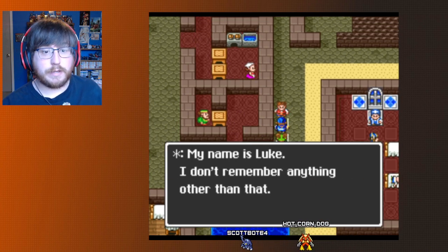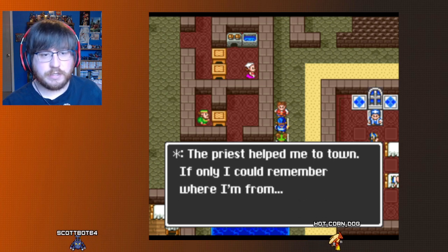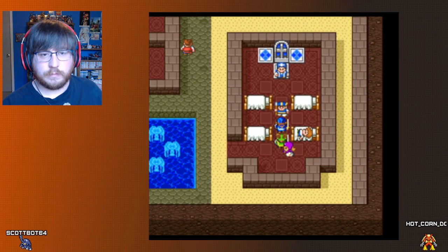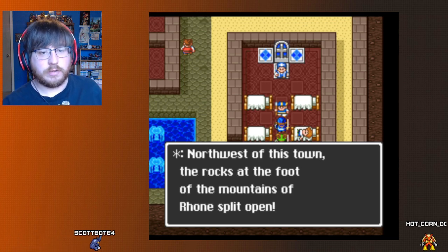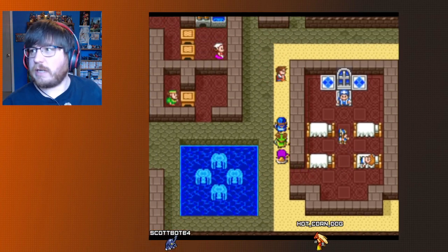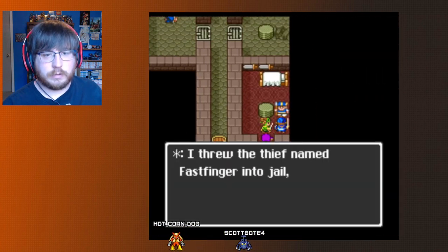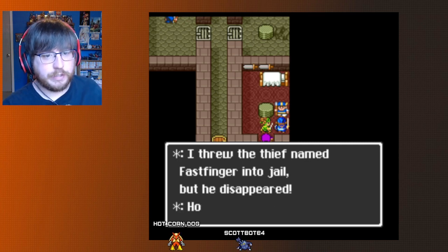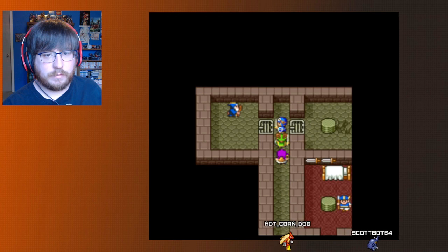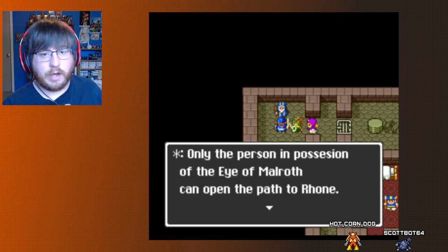I saw the rocks at the foot of the mountains of Rome split open — that can only be the work of the devil. Priest Hargon lives deep inside Rome, surrounded by mountains. Only the person in possession of the Eye of Malroth can open the path to Rome. Let's ignore that other door for now and come back to it later — I want to come back when I'm stronger.